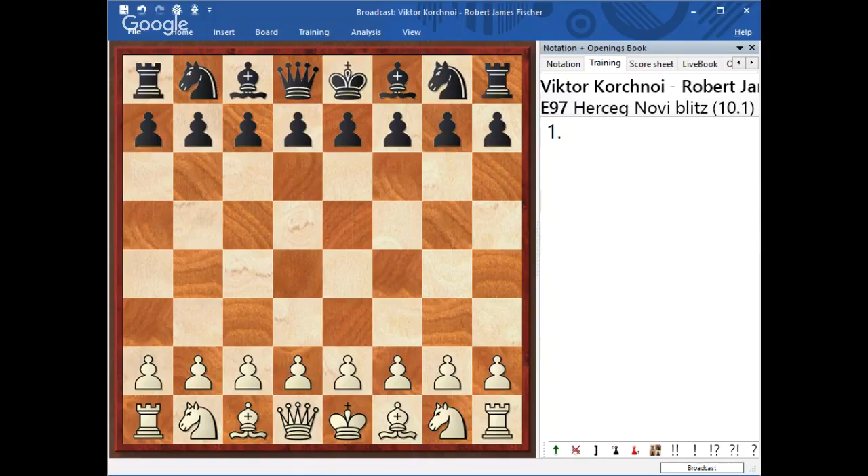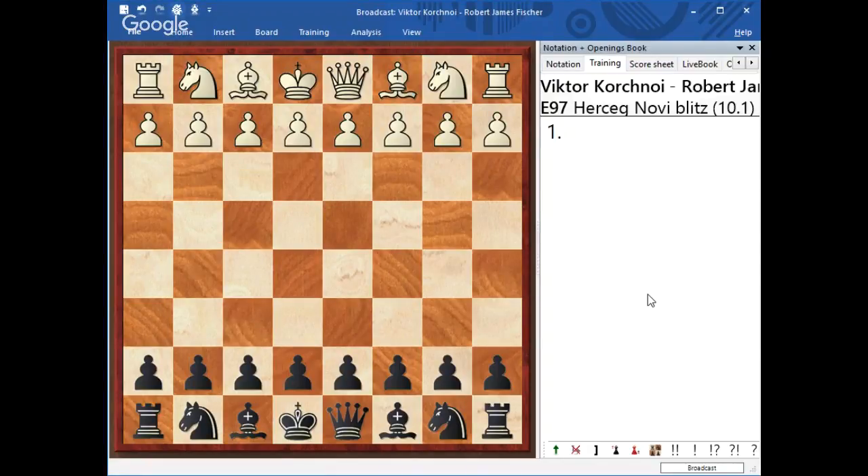Hello chess friends, this is International Master Valerio Leopold, and today we're going to be talking about one of the most popular openings in chess, the King's Indian Defense. I'm not going to be talking about long and tedious variations, but rather the wisdom of the opening. I would like to show you how to play it, discussing the techniques and principles you have to keep in mind every time you choose to play this opening. We're going to start with a game played between Viktor Korchnoi and Bobby Fischer in the Herceg Novi Blitz tournament in 1970.